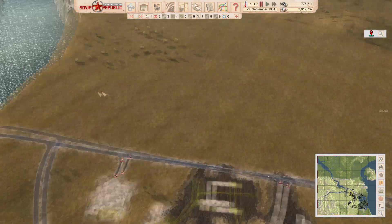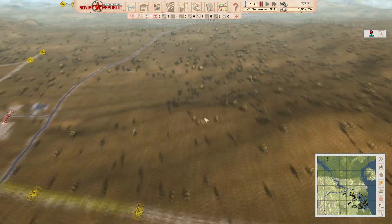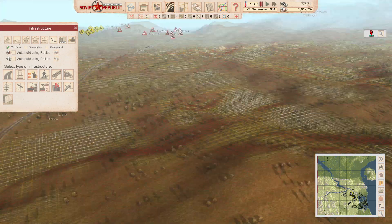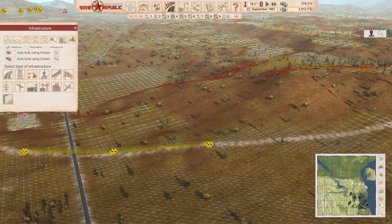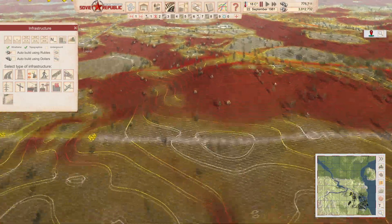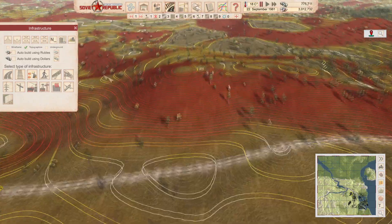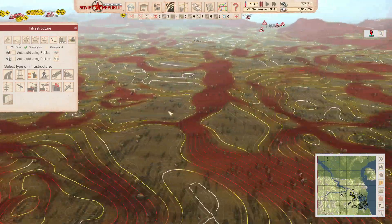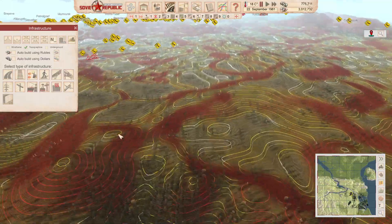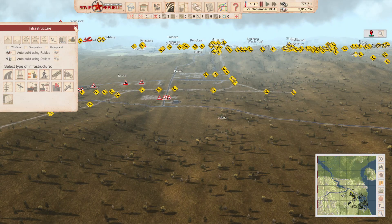I'll probably put in another splitter here to send power up there. While we're in this area, let's look at the new map layers. We've got wireframe — the one we're all familiar with — and topographic. You can stack them: load the wireframe over the topographic to see steep areas. The topographic view is very useful when deciding how to level an area, especially with a big levelling project planned here for a major town.